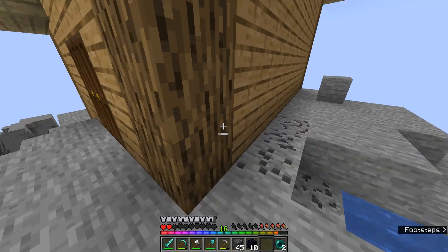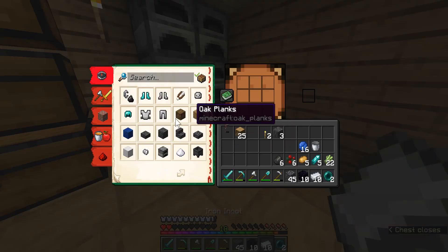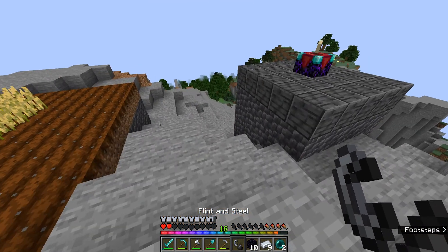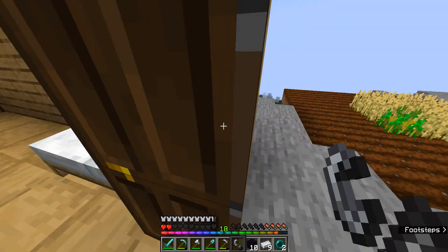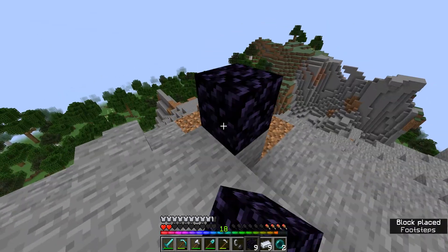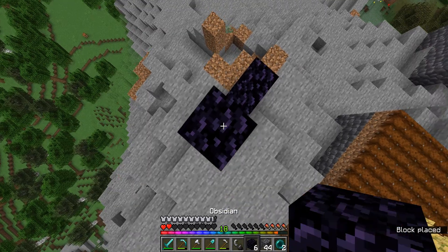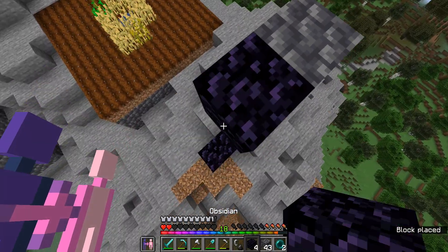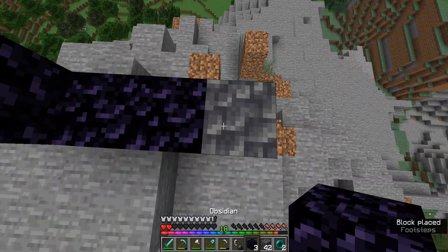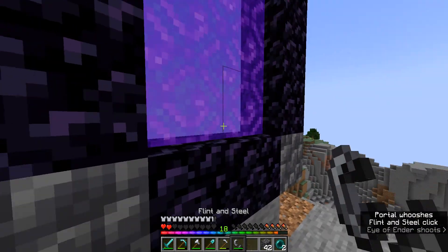Next thing — we need to get obsidian and a flint and steel. Do I have a flint and steel? I do have flint and steel. Should we make another platform for this? Actually, the better idea would be to make it out of nether blocks, so let's improvise with some cobbled deep slate. This is going to be annoying — I don't think I have anything special for the nether, so it should just be the same as always. But we'll see.